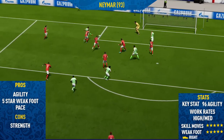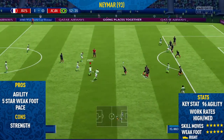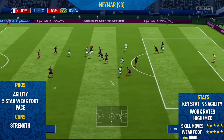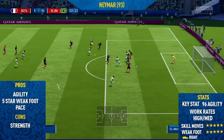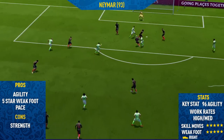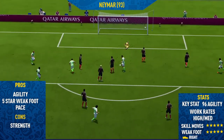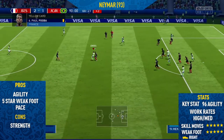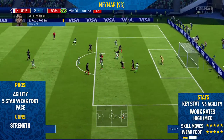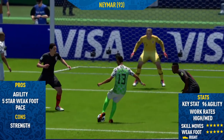The one con I could find on this card, and this was quite a big con, was his strength. This guy isn't the strongest of players, let's just say that. He does get pushed off the ball quite a lot and it can be annoying. Earlier on I did review Ronaldo, and comparing them to each other, it was sort of hard to adjust to Neymar just because he's so weak — whereas Ronaldo literally just barged his way through everyone. So it took a little bit of adjusting, and you sort of realise how weak Neymar is compared to other players once you compare him to someone like Ronaldo.